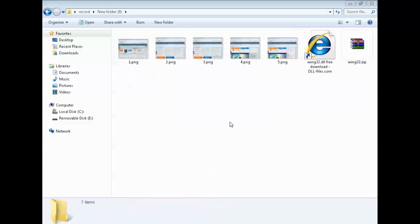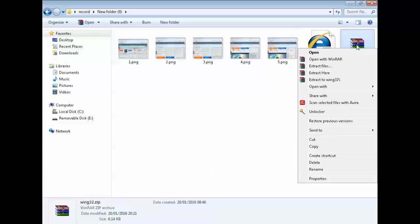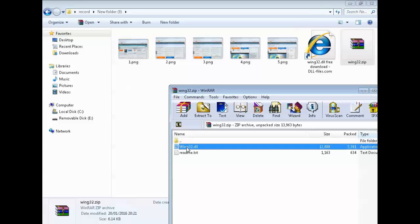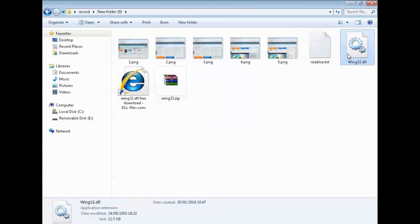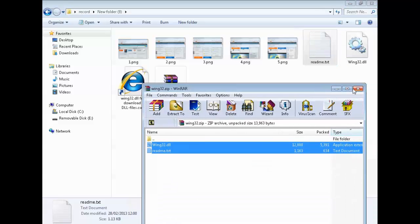Now get rid of these windows so I can show you. When you've saved it to the desktop, give it two left-clicks to open it, or right-click and then left-click open. To take the files out of the ZIP, you can left-click, hold, and drag them out — or do it the way I do: go to the white area, left-click, hold, and drag. Do that for both files. There are the two files.